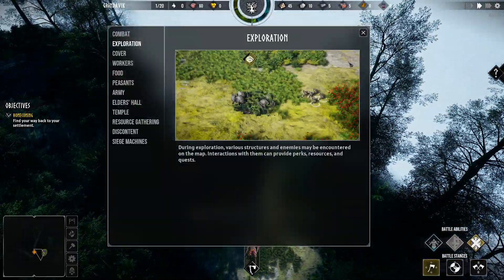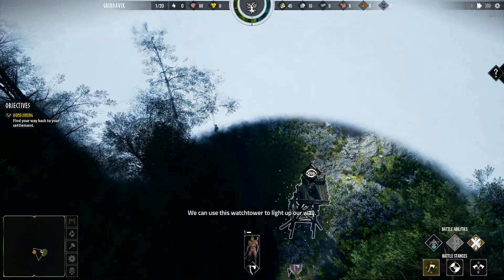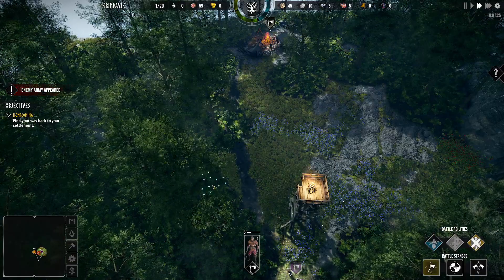We can use this watchtower to light up our land. Alright, so watchtowers — they're interactive objectives on the map. So we can get resources, watchtowers, etc., which are helpful.